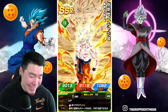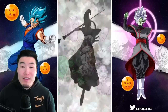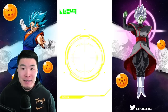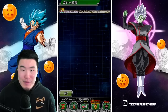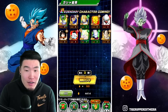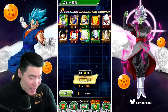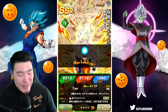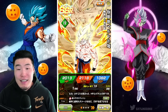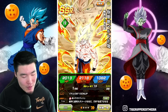Yo! That's sick. We're literally pulling more than an LR per multi — we've got two in this multi. Five LRs in four multis! These banners are crazy, man. These banners are insane. And to get Purku — that Super Saiyans team, that Pure Saiyans team, that Goku's Family team.